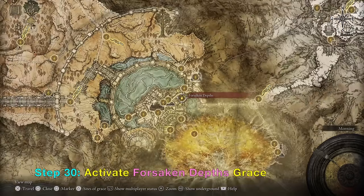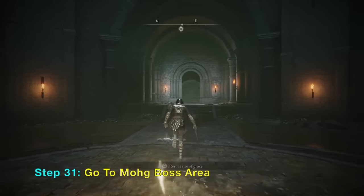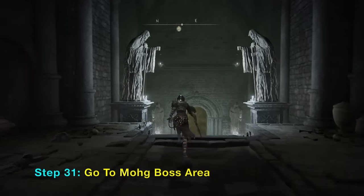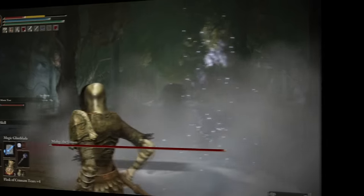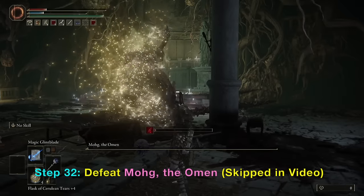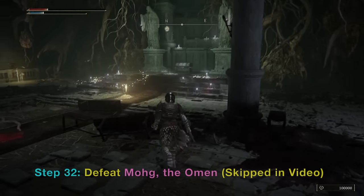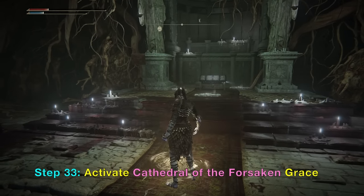Here it is on the map. From here, you want to get some good armor and good spells, unless you are very good with melee. That boss is called Mohg the Omen. I'm using an Immunizing Horn Charm here for tank while I attack with spells. I will skip the fight.